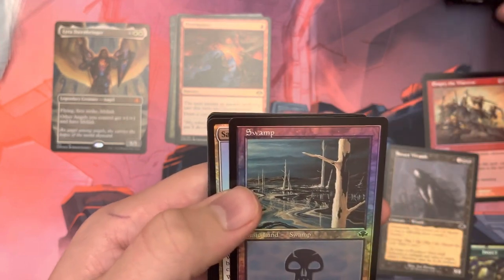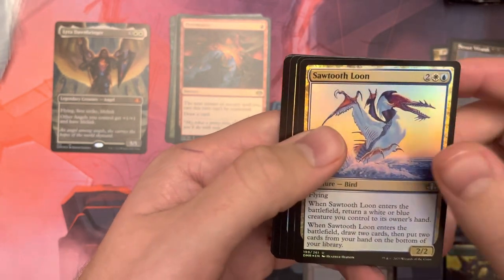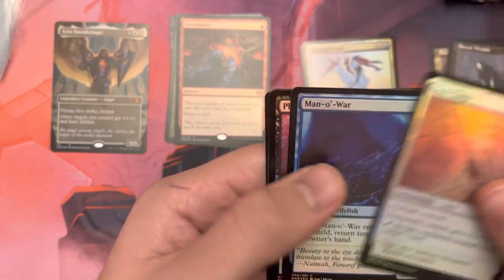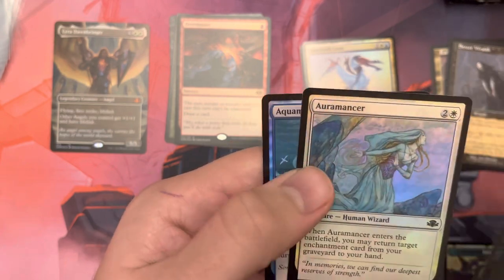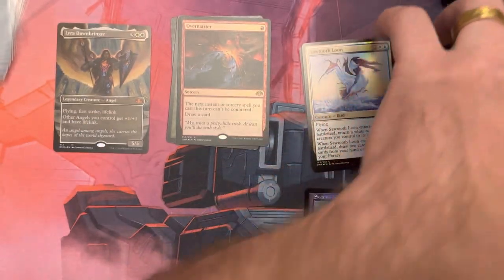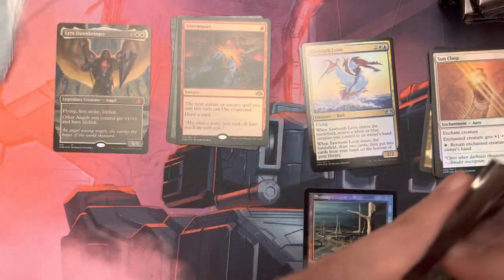And we have a sweet-looking swamp right there. We got our uncommon Sawtooth Loom, Crusade, Sunclasp, Manowar, Phyrexian Debaser, Arromancer, and Aquamoba. That's the first pack. So far pretty good — Worldly Tutor and Mystical Tutor, and we got a borderless mythic.